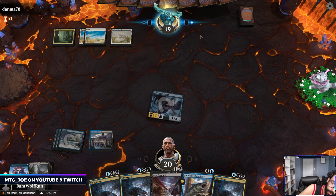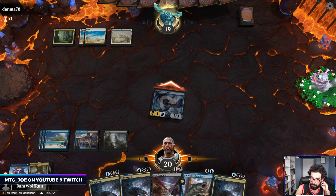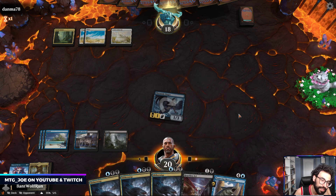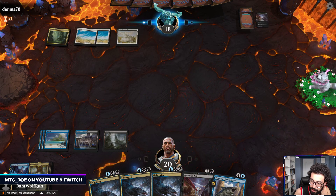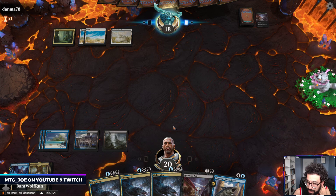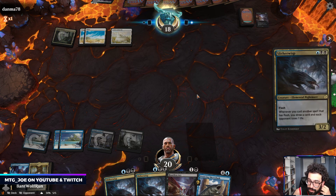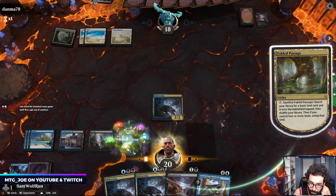Opponent is using quite an ambitious mana base. Siren beatdowns. This is just like straight mono green ramp. Every Heartless Act that doesn't hit our Slitherwisp is a beneficial Heartless Act. I'm assuming our opponent's just stuck on mana base. I'm just going to fetch now.